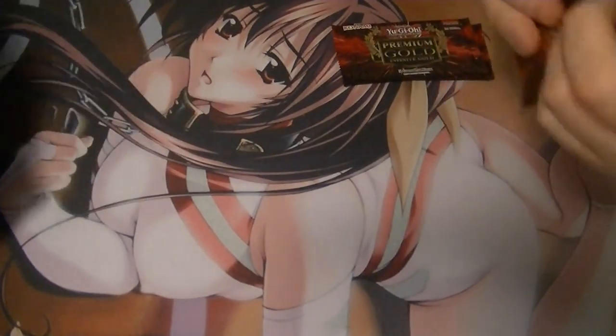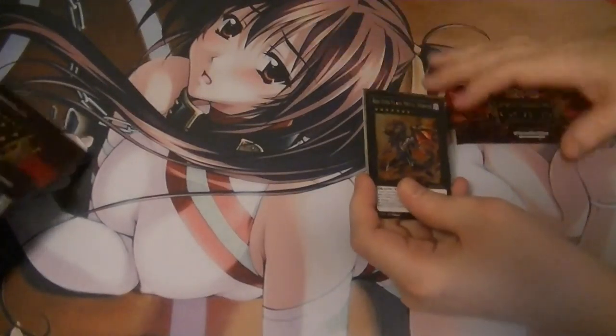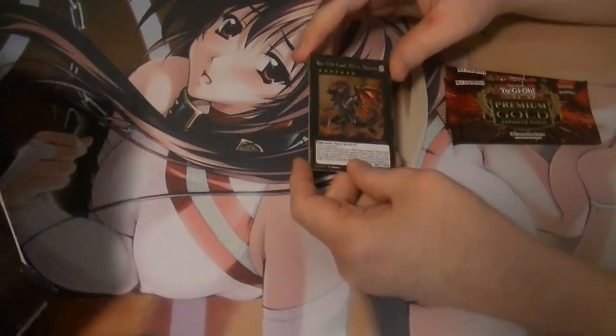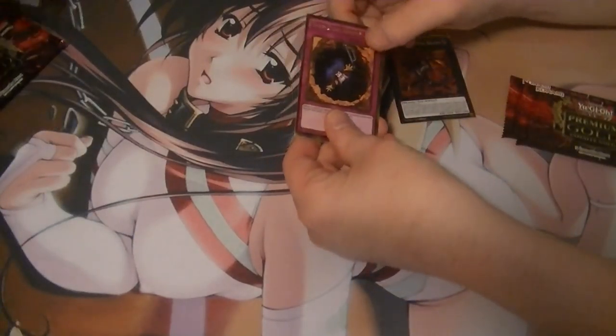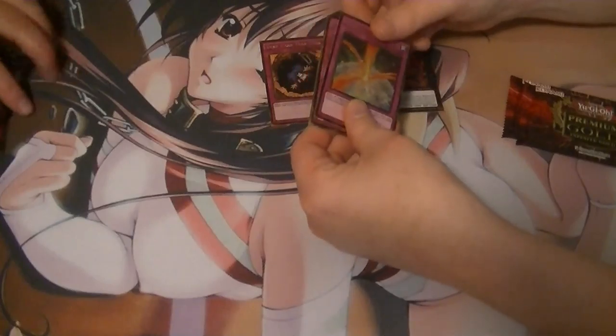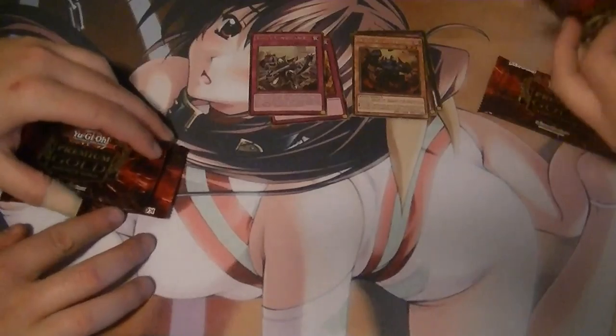The search continues for number 106. I really want to make two decks. So we have Red-Eyes Flare Metal Dragon, Deep Dark Trap Hole, Radiant Mirror Force, King's Consonance, and Seer, an average of the Burning Abyss.